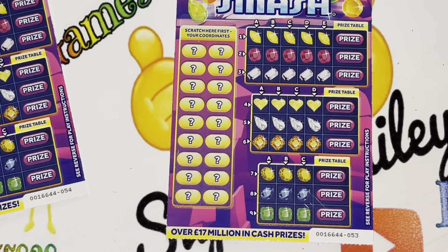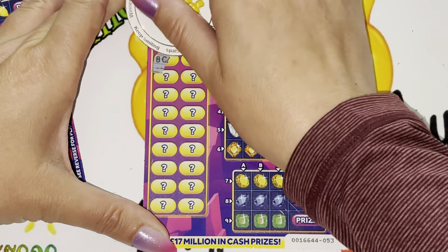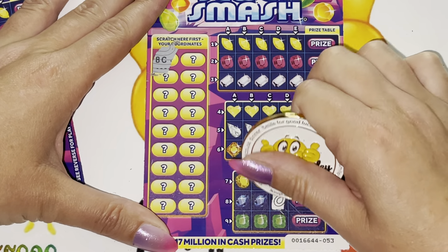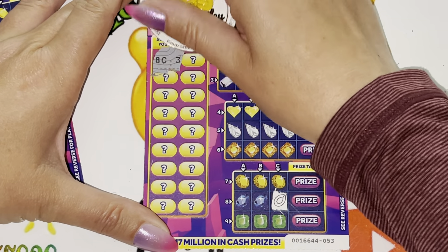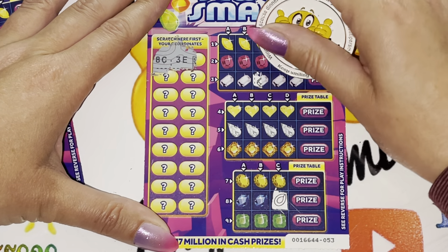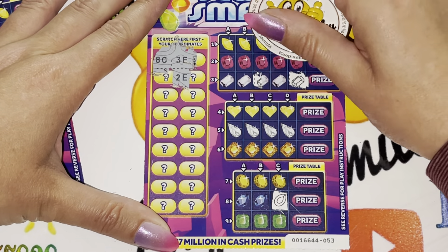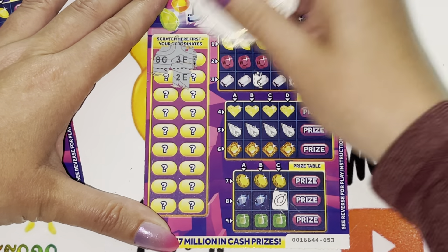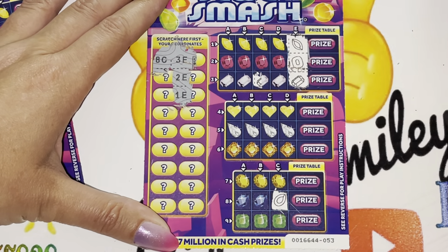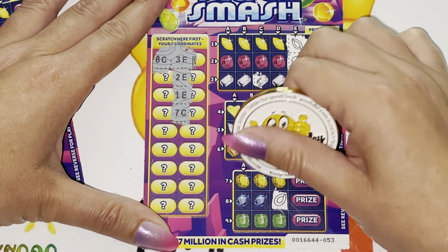So Julie, good luck, my lovely. Let's see what we can find — let's hope we can get you a winner. Okay, we are starting with 8C. Oh, these are lovely — so colourful and bright! I've scratched the wrong one. 3E. Messing up already, sorry Julie. 2E, 2E. I hope you've all been well — I have missed you all. 1E. I just needed a bit of time off for personal reasons. 7C.